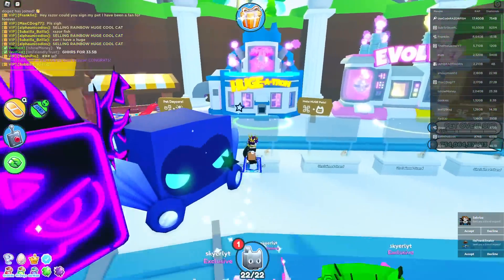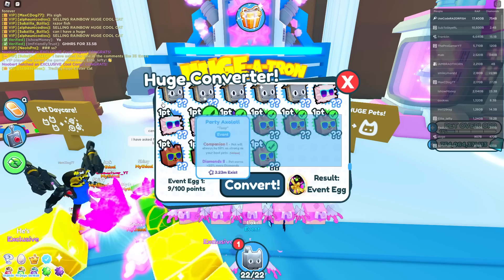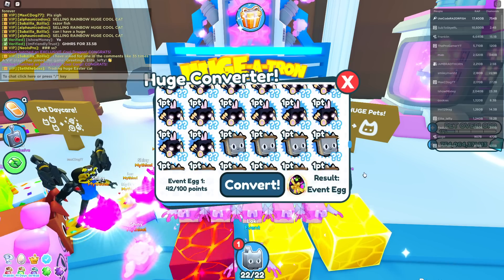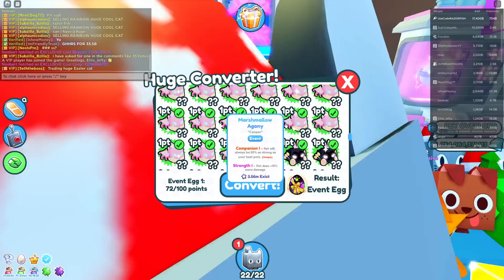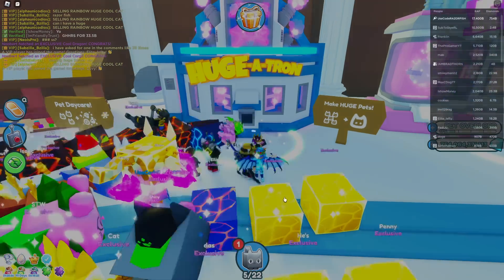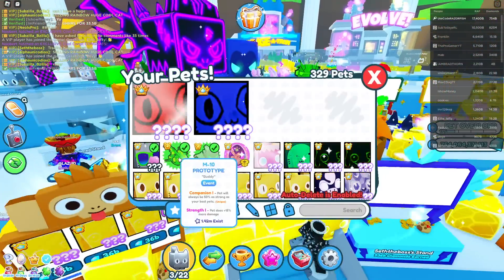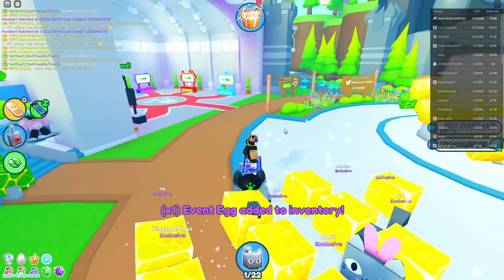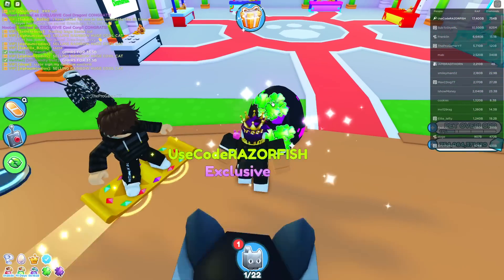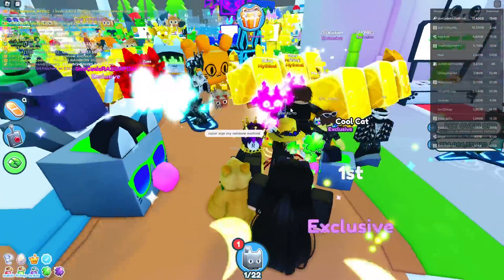Let's go to the Hugitron. I need 100 points - I have way more than that. 84... 96... and 100. There we go, made the event egg. Now I've got the event egg - imagine I get another huge cool cat, that would be insane. Let's open it right here, spam click it for luck!